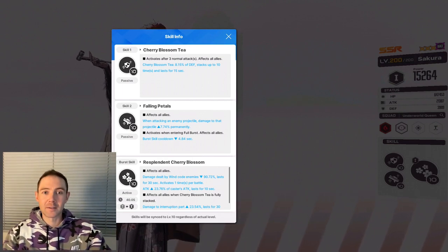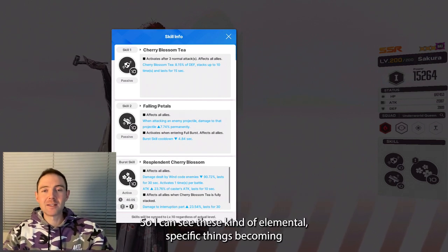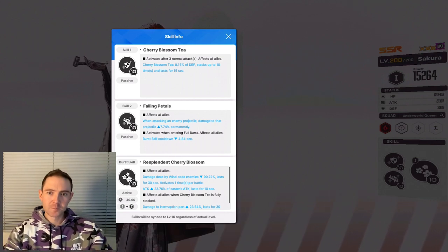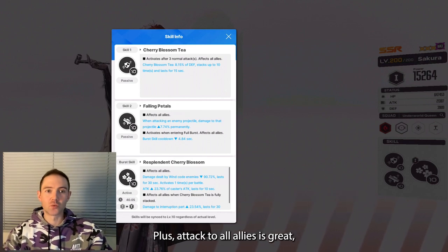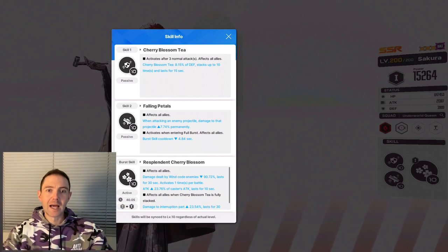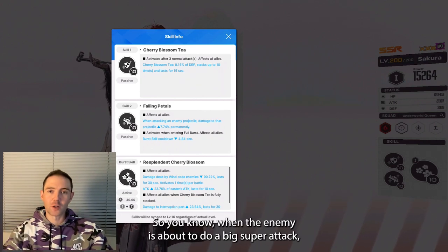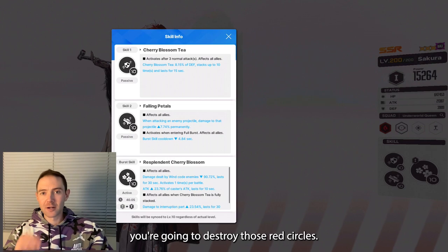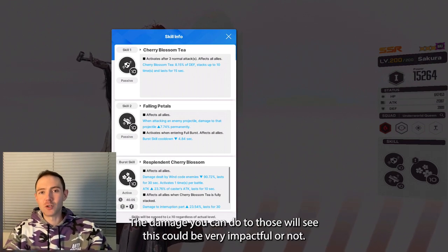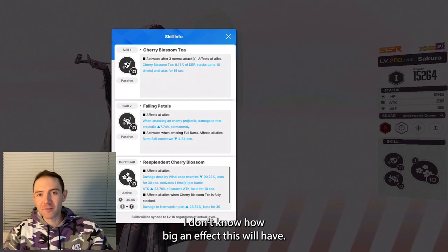Her burst skill is kind of unique. It makes your team take less damage from wind enemies, and this is actually a very big buff. I can see these elemental-specific things becoming more of a big deal as the game goes on in the future. Plus, attack to all allies is great, but it is sort of a small buff — just any attack buff is quite good. And then the damage interruption parts — this is talking about those red circles. When the enemy is about to do a big super attack, you've got to destroy those red circles. Those are the damage interruptions, so it's going to increase the damage you can do to those. This could be very impactful or not — I don't know how big an effect this will have.